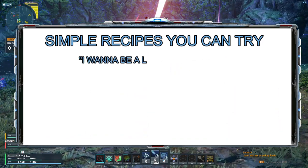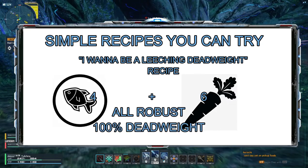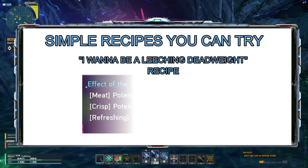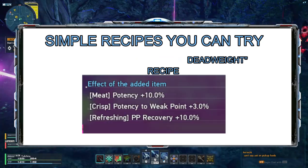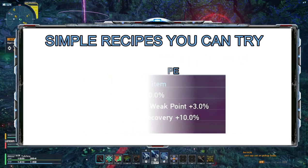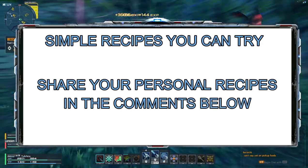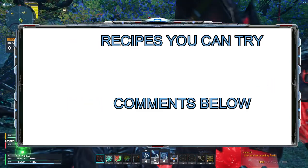And here's one recipe for the meme lords out there — a full tank recipe. You need 4 robust seafood and 6 robust vegetables. It'll give you a huge amount of HP and damage resistance, but I doubt aside from meme use, it's not that useful. As for more balanced recipes, I would suggest you figure them out and share them down in the comments below — these would help other people, and I will try my best to help out as well.